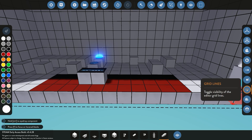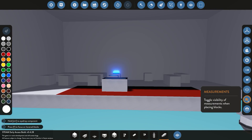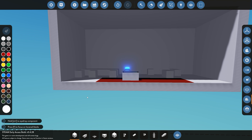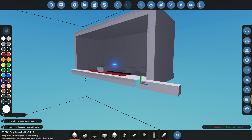Next off we have grid lines — by default this is usually enabled and it just shows you the grid of the blocks themselves one by one. Next off we have the measurement tool. This is very useful if you're building to a specific criteria — for example your build has to be 10 by 10. Hold the block down and bring it along and you can see on the bottom right a little screen pops up showing the measurement in meters and also in block length, displaying the x, y, and z dimensions. As you move it along it's going to measure that in different colors for you.